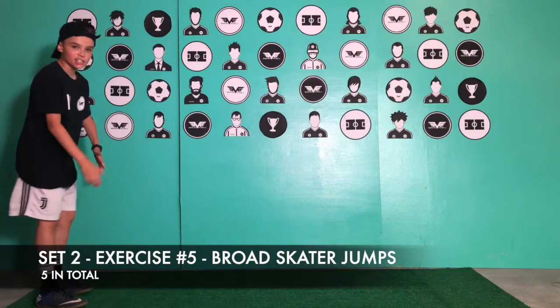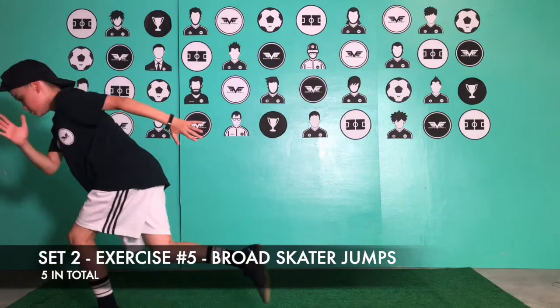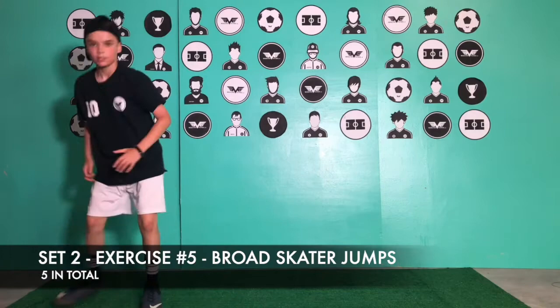Set two, exercise number five: broad skaters. You guys should be sweating right now. Basically like the broad jump, then lean into a skater position, do it twice, then go again — do five. Land strong. Maybe even try landing on your weak foot. Good job guys — one-minute rest and we'll be back to set three.